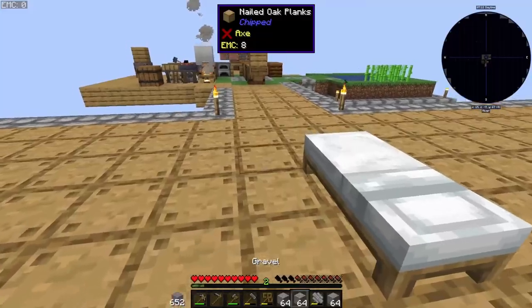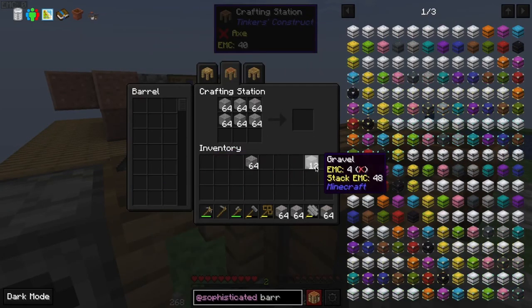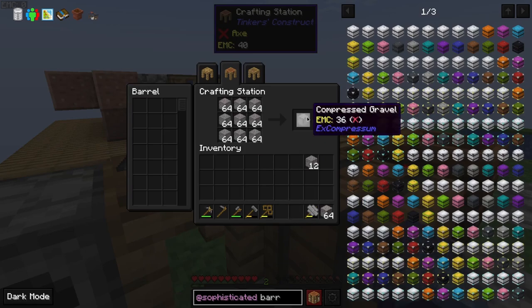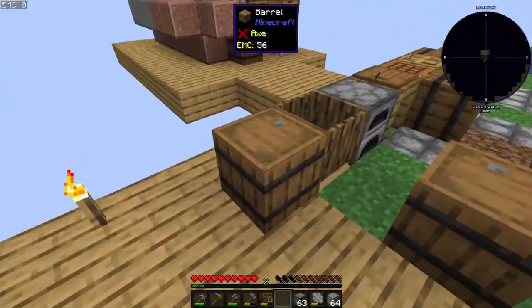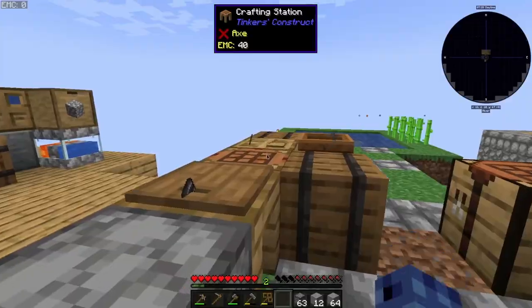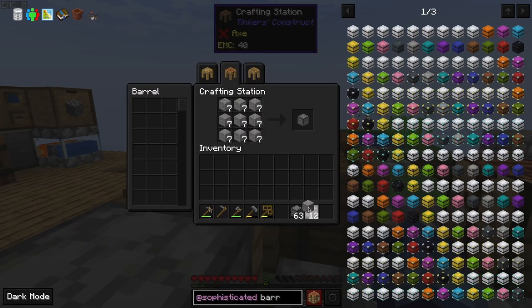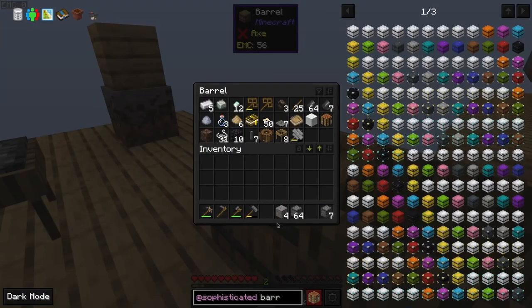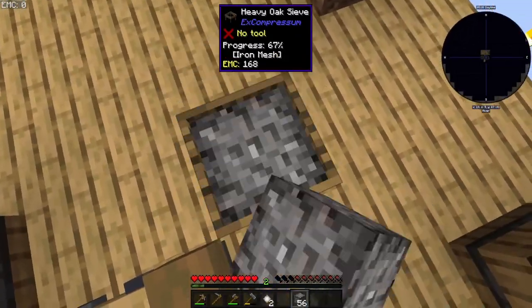There's a lot of gravel. I will compress the gravel. Let's compress them. I can start sieving now. Let's put stuff inside a chest so my inventory will not be cluttered.